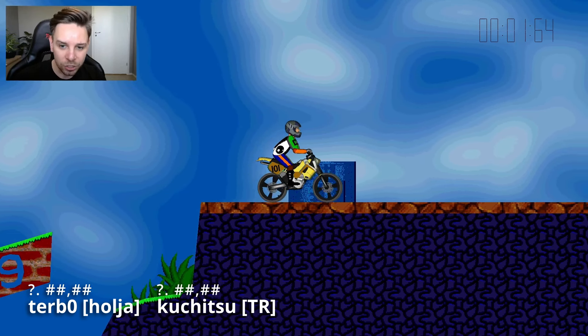Terbo is a tiny bit in front, but Kuchitsu has a nice early push and lands with the back wheel straight on the corner, able to start gassing right away. Terbo is a little bit slower on that gassing, so he's trying to catch up. They both avoided a polygon, but Terbo comes out with a very strong push and good gassing all the way on that upward slope, so he is able to pass Kuchitsu towards the end of the level.